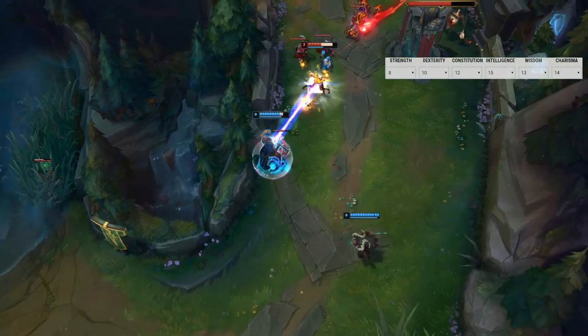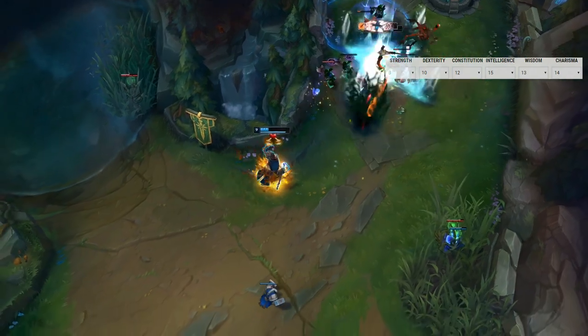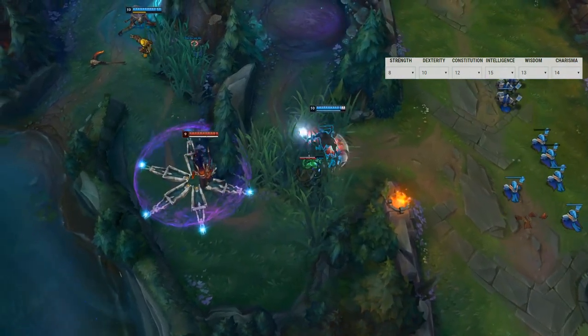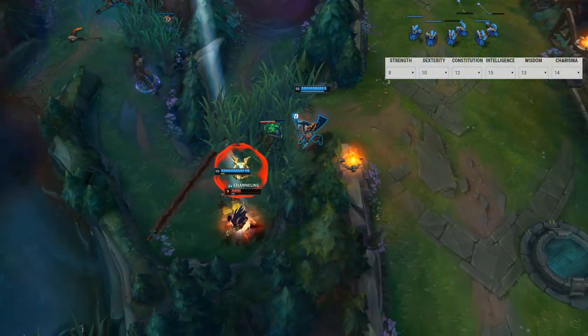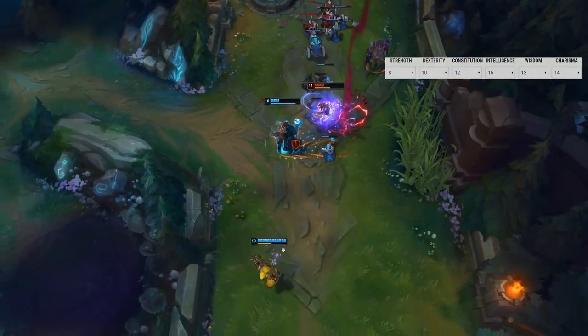Time for the stat breakdown. We're using the standard array — keep your multiclassing minimums in mind if you roll. For this build you'll need high Charisma and high Intelligence. Our highest stat is Intelligence; Victor is a Hextech genius who has continuously augmented his brain — a no-brainer choice.